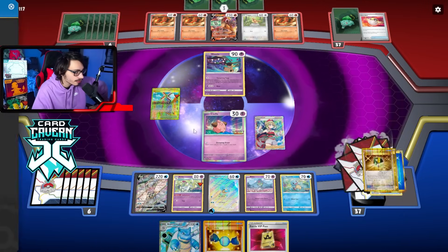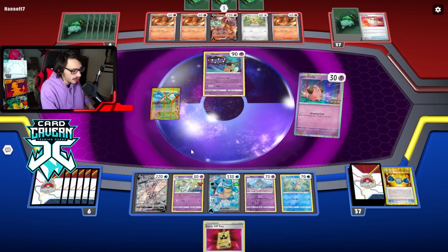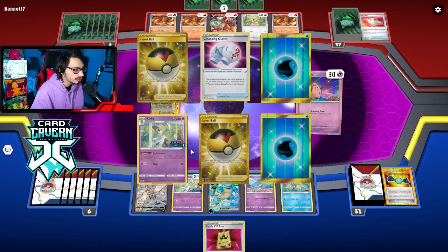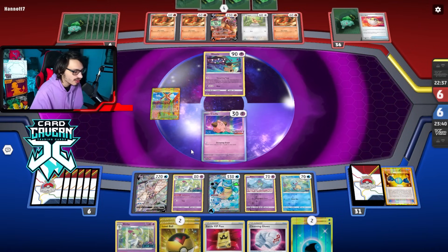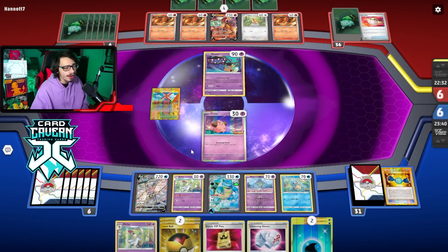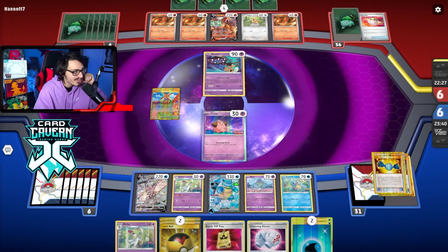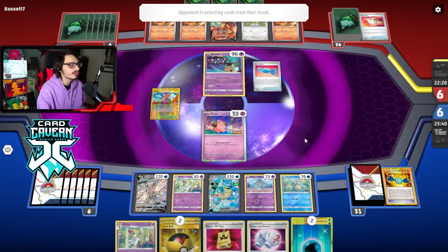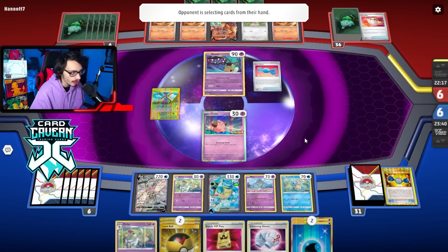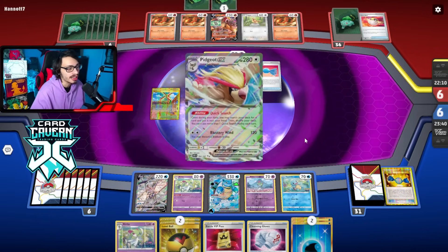Yeah, we've got to find Greninja. We just get two energy and we can use it. Grasping Draw — let's see what we got. Nice. If I kept the Ultra Ball, I could have had the Greninja. This hand's not bad at all. I really want to KO the... oh wait, they could not get my Palkia with Entei this turn actually. If they can KO my Palkia with Entei here, that would be pretty bad. Yeah, they can KO Palkia with Entei. There's the Rare Candy Pidgeot — that's fine. We can try to KO Pidgeot too. I could Gallade next turn, maybe boss KO Pidgeot, which would also be good.